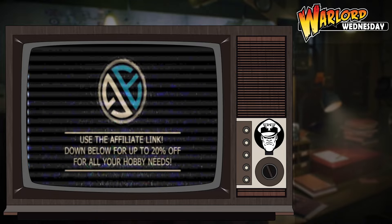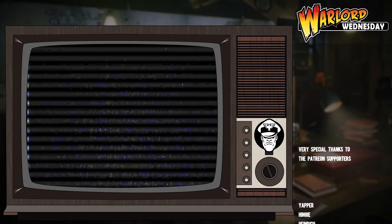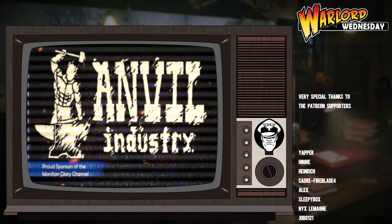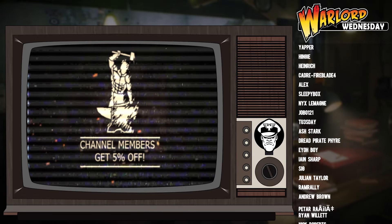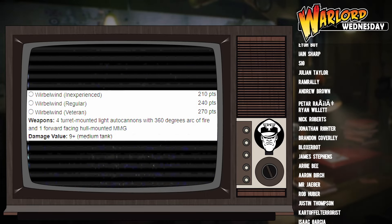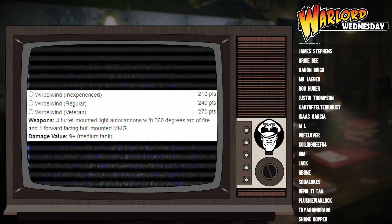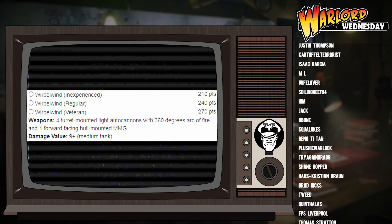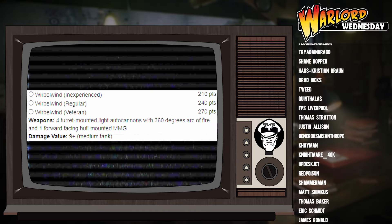As is tradition, let us begin with a brief overview of this unit entry. Firstly, we have the points cost. As is the case with nearly every Bolt Action unit, the Wirbelwind has a variable points cost depending on its experience. If you take it as inexperienced it will cost 210 points, regular it will cost 240 points, and veteran it will cost 270 points.